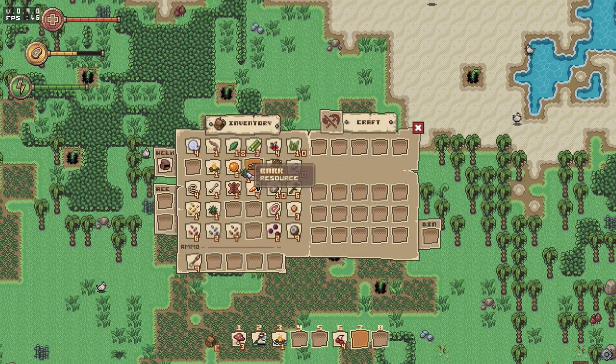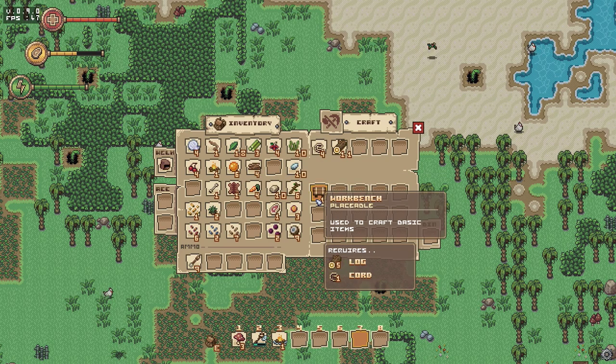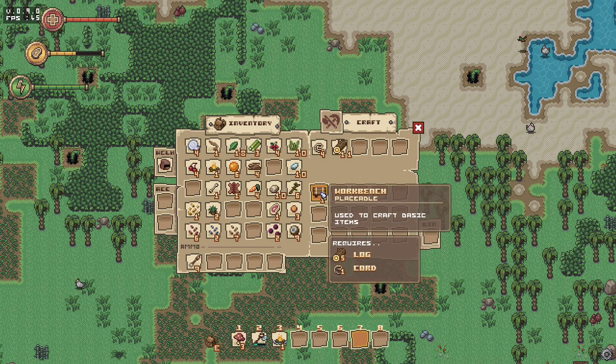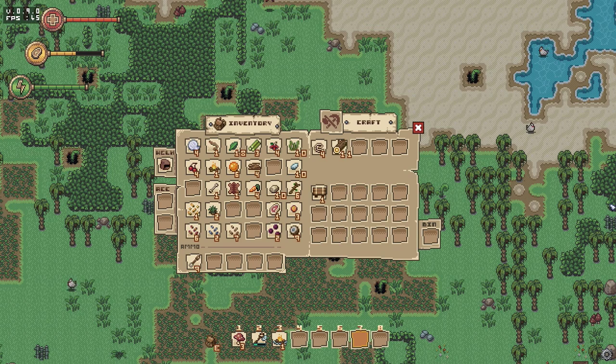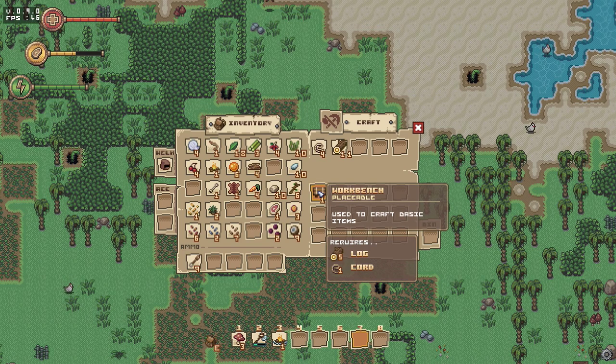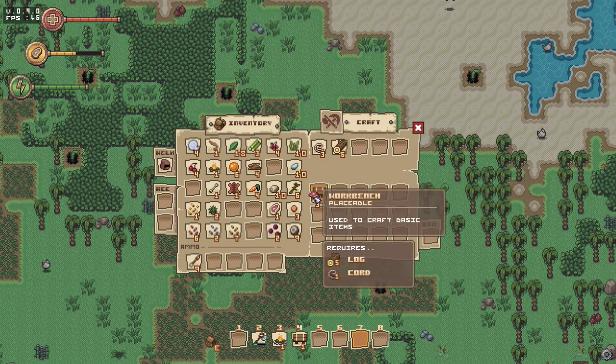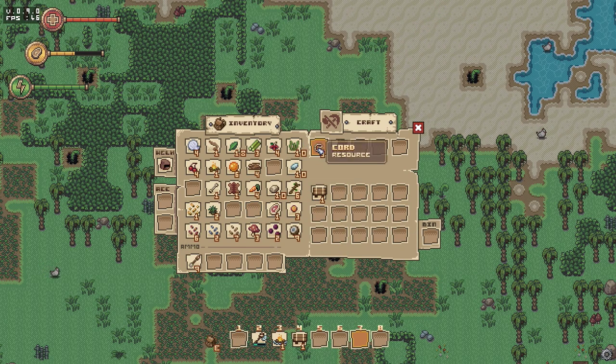Let's make another seed since we have enough food — that way when we start farming we have enough things to plant. With the cord and wood logs we can make a workbench. With the workbench then we can make — I think it's called a lathe — which is a wood processing unit. Let's make the workbench first.